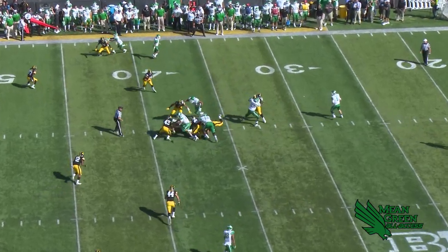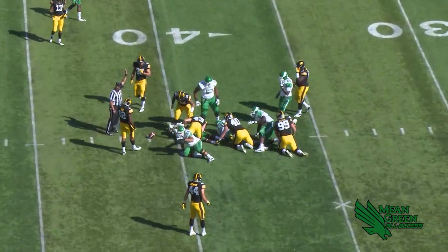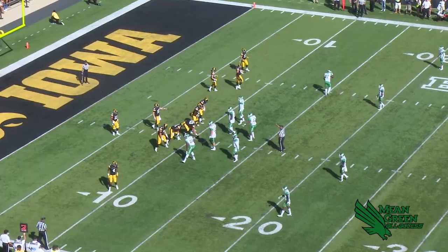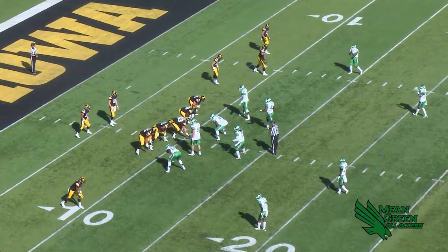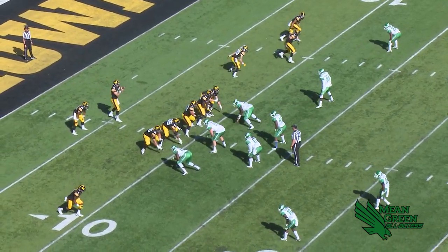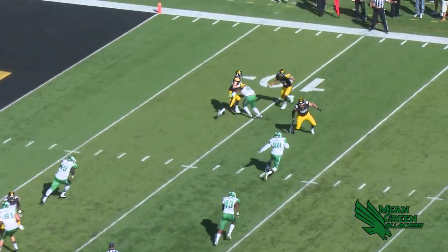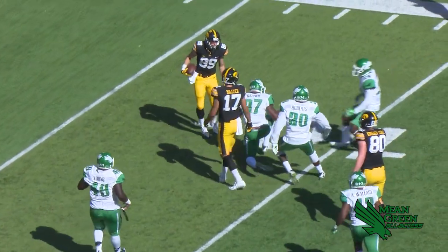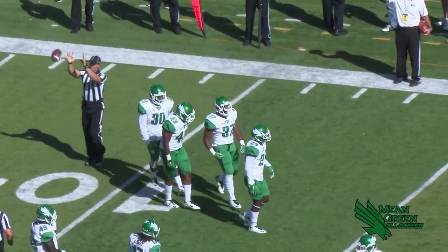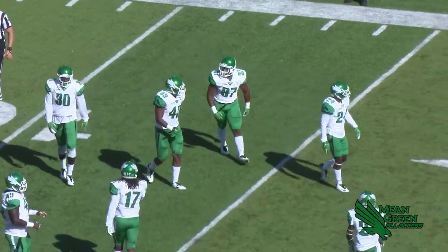Quick snap, handoff up the middle and plowing forward for about five yards — Wilson to the 40 with some of the best blocking so far. Trips left, one wide right, and Beathard in the shotgun. Quick pass out into the left flat, caught, and immediately upended for a loss at the eight-yard line is Vandenberg.